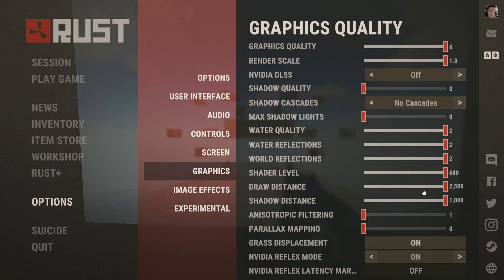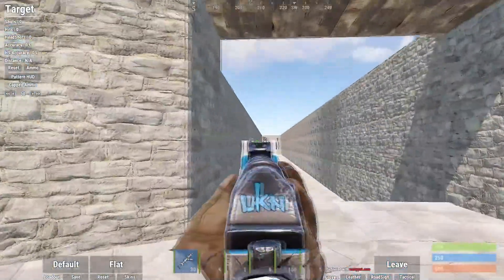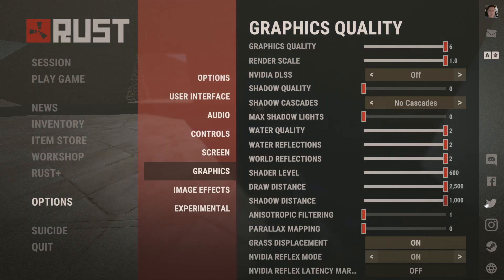Draw distance — I'm going to say have this on max. This could affect your FPS if you have a weaker PC, because the more you have to render in, the lower your FPS goes — just like Minecraft chunk rendering. I have it on max because my PC can handle it and I like to see as far as possible. Shadow distance — I have this on max right now, but I'm probably going to turn it down. I didn't really know I had it on, so I'll just turn that right down.